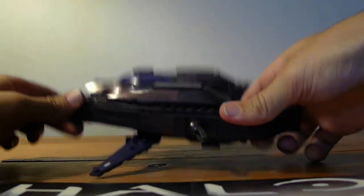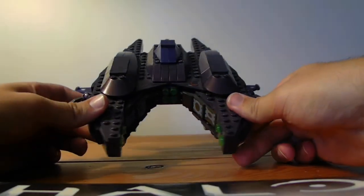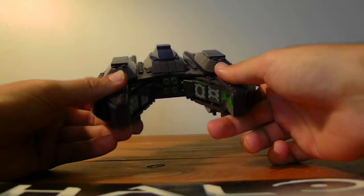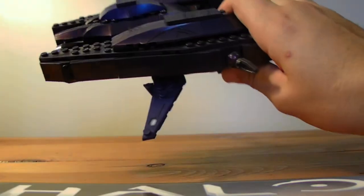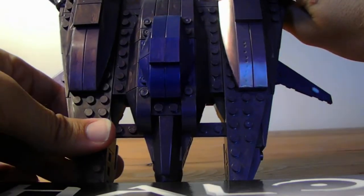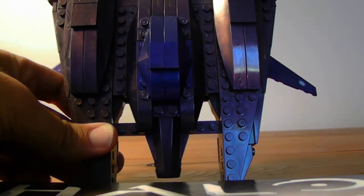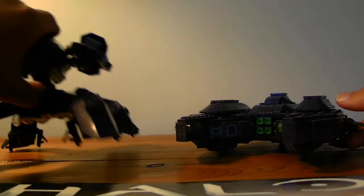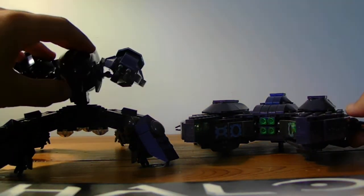Gave it some extra wings — there it is from the top. I figure it can create like a stasis charge and discharge it and take out some vehicles. I really didn't over-design it too much, just added a few wings to make it look a little scarier as it's going through the sky. The purples don't exactly match, but I'm not too worried about it — I still think it looks pretty cool. I could paint it if it really bothered me too much. Maybe it's like a 343 era or post-Covenant human war variant — I go off that a lot.